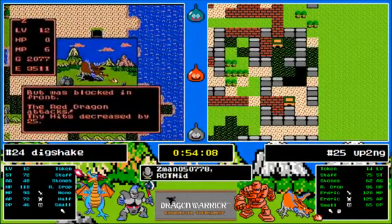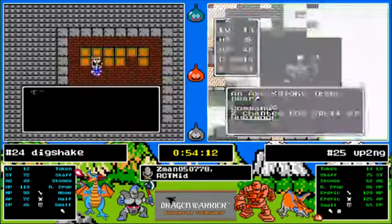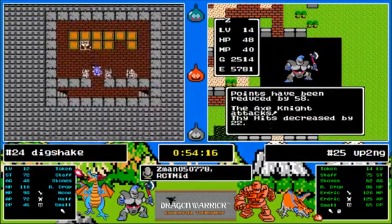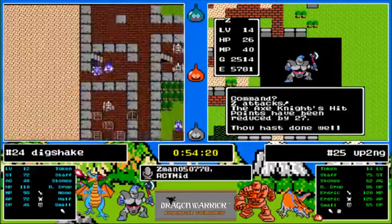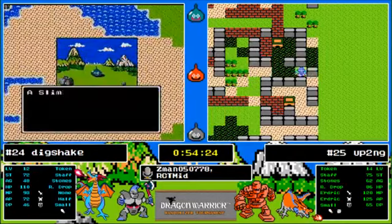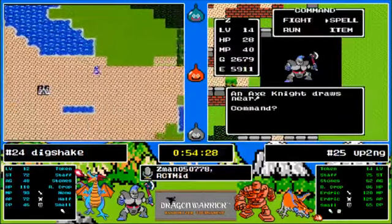No HP gain, no agility either — maybe one response speed. That's not the kind of level he wants. The death necklace was in the treasury right next to the Erdrick sword. This means Up To No Good is going to have to grind depending on the levels — if they're all low HP levels he's going to have to grind much further than Dig Shake because of that death necklace, unless he goes to Breconary and takes it off.